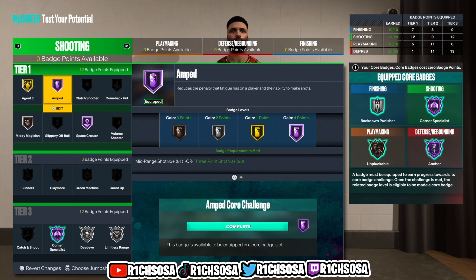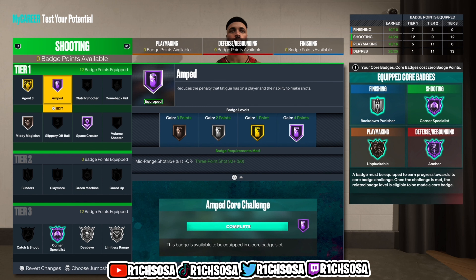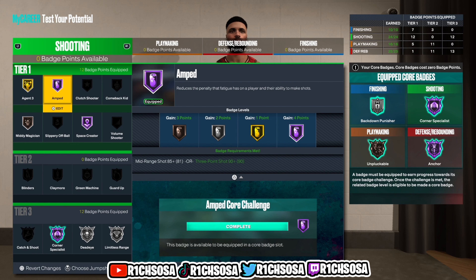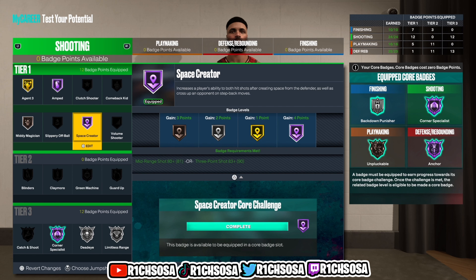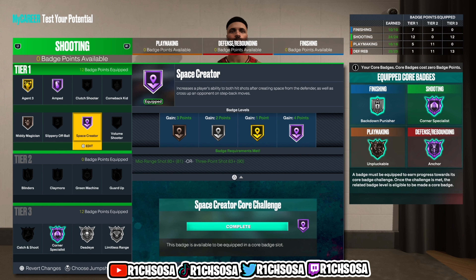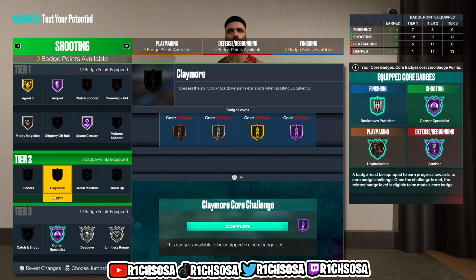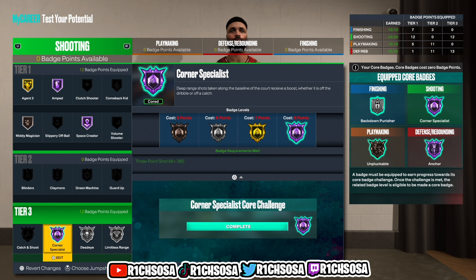The shooting is one of the stronger areas of this build. We get Agent 3 on gold, Amped on hall of fame, same thing with Space Creator. You can add extra badges to get Mini Magician on hall of fame. I put core hall of fame Corner Specialist and Dead Eye on silver with Limitless Range. You can always change it to your own play style — I'm just trying to point y'all in the right direction.